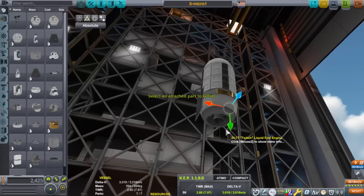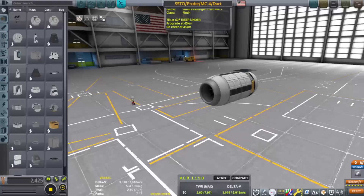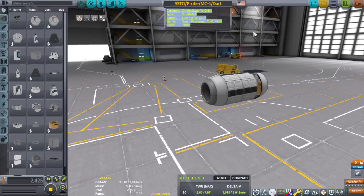Although it's kind of sad that he hasn't uploaded anything within a year — I really enjoyed his videos and I hope he comes back soon. But anyway, the challenge is: build the lightest SSTO. No Kraken drives, no exploits, no mods — straight up stock.